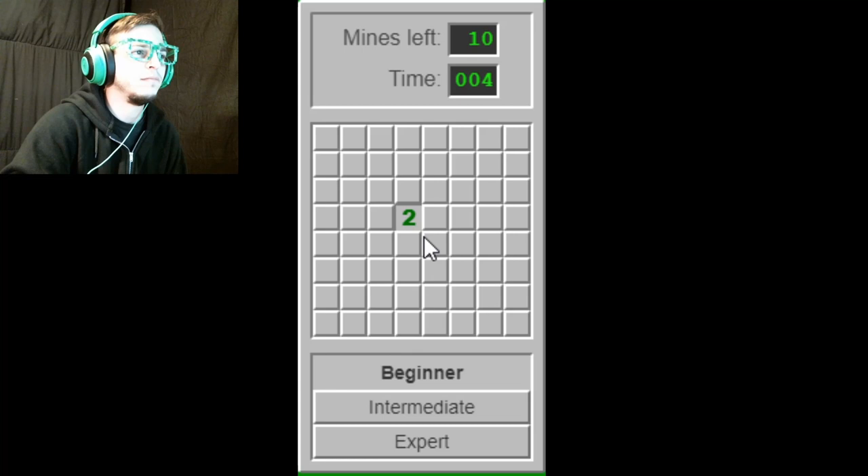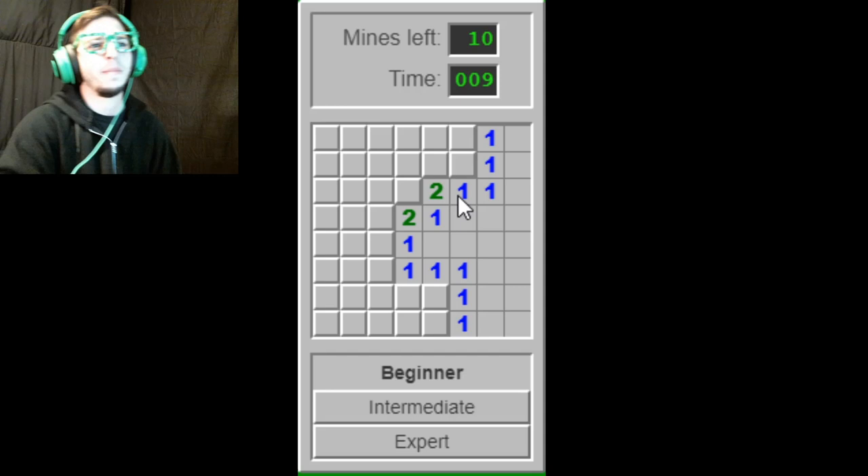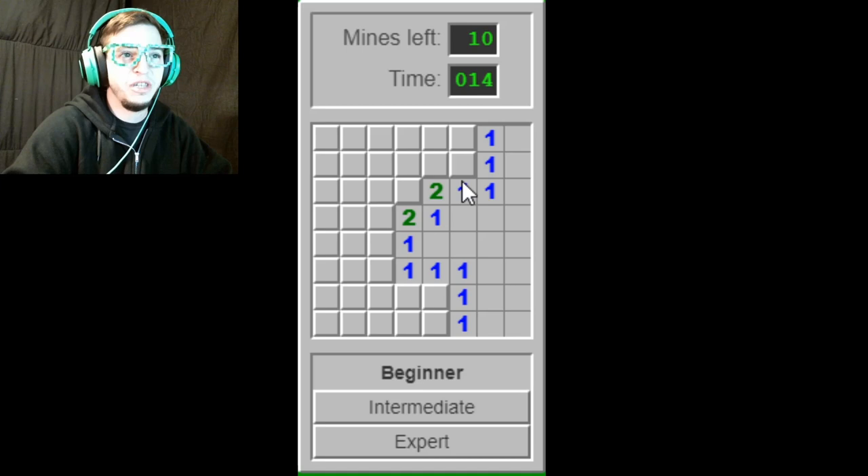I'm going to get trolled by Minesweeper. There we go. Thank you. Alright — one and one, simple enough, got to be that one. One already has it, empty. One already has it, empty, empty. One and one, so it's got to be that one. This one now has its two, so it's not going to be that. You see what I'm saying? It works — every adjacent square to the number. So this is a three: one, two, and three. Has to be that one. Now this one has its two — boom, boom, boom.